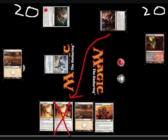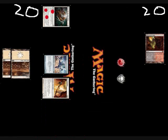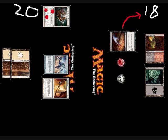I play a Blackleave Cliffs and Inquisition of Kozalik. He has two Core Skyfishers, a Plains, and a White Knight, so I make him discard one of the Skyfishers. His next turn he plays a Plains, taps up for Skyfisher, bounces the Memnite and plays it again. So there's now three counters on his Quest for the Holy Relic. I play a Swamp, Sign in Blood myself, and pass the turn.